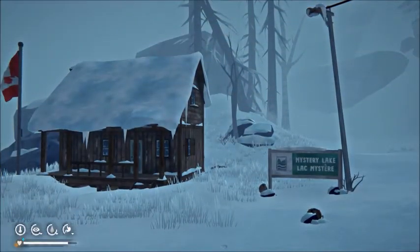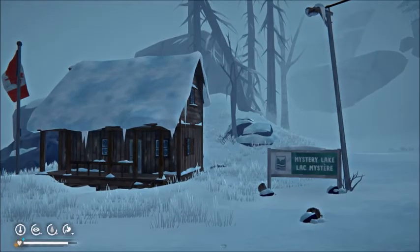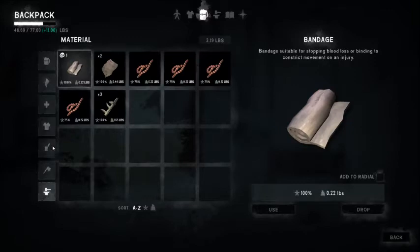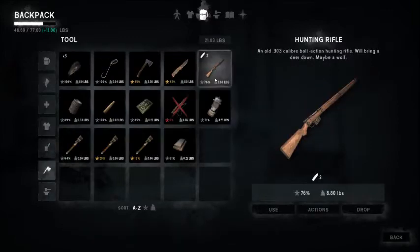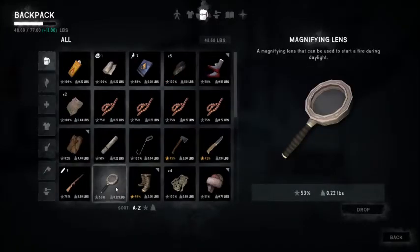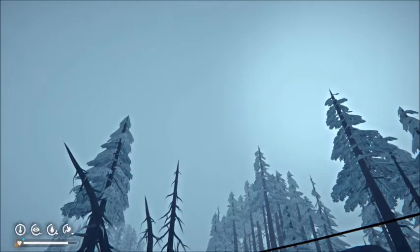Let's talk about the critical gear you want to gather before you really start to settle into the workshop here. Obviously the most important thing is a rifle with as much ammunition as you can find, because you're going to need something to help take down those initial animals. The second item that's going to help you most is the Magnifying Lens, because this is what lets you have free fire — at least when the sun allows it.